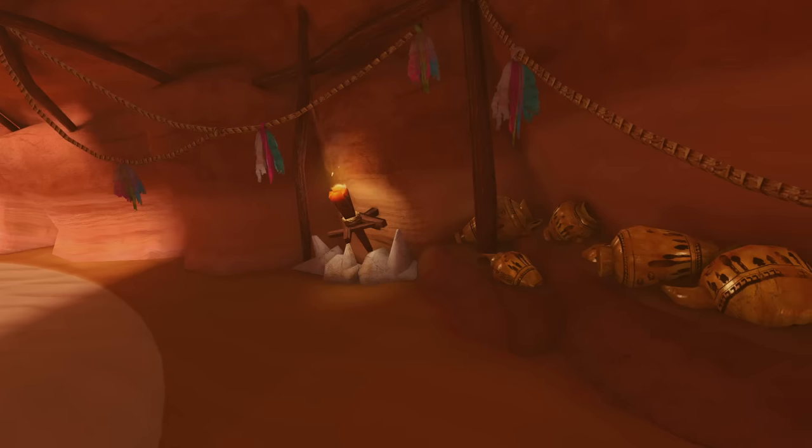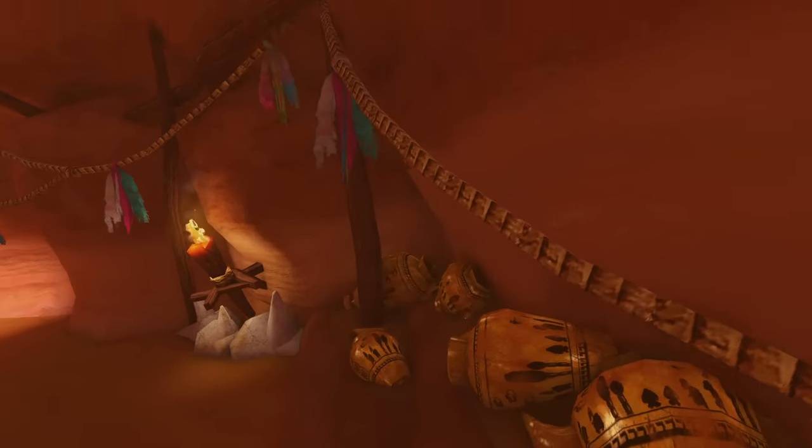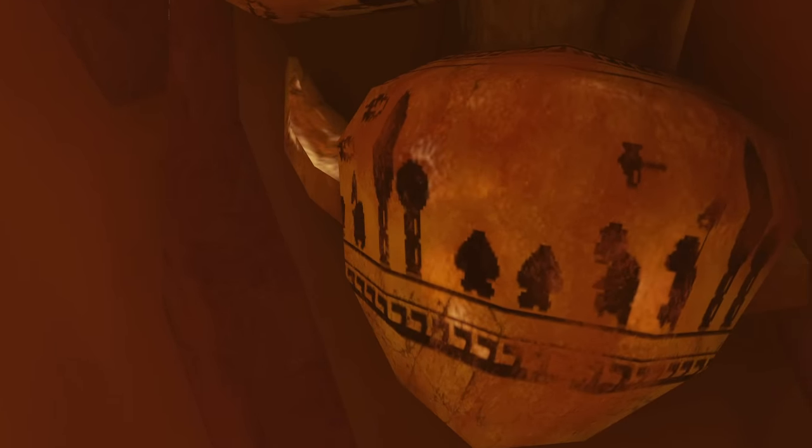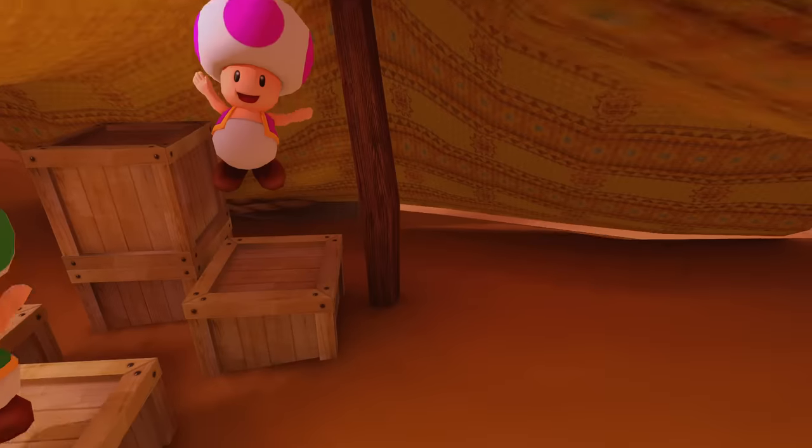In Bone Dry Dunes, there are these pots you'll drive by. If you take the camera up to them, you can see they're silhouettes of the old 8-bit Super Mario Brothers characters — all sorts of fun stuff like the environment, Goombas, Koopas, Hammer Brothers, Bowser's Flames, and coins. And further still, on some of the blankets, you can find the sun from Mario 3 stitched inside the fabric.